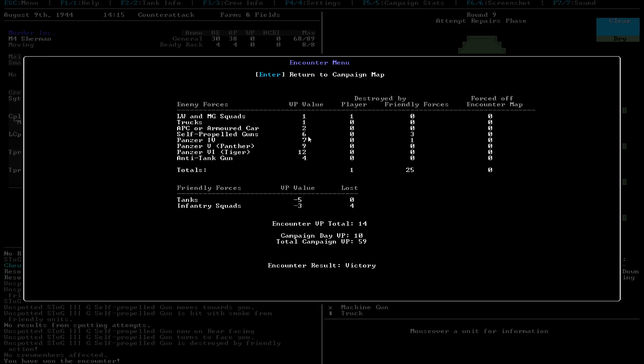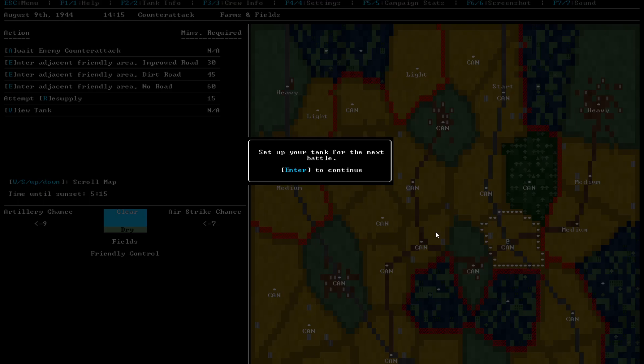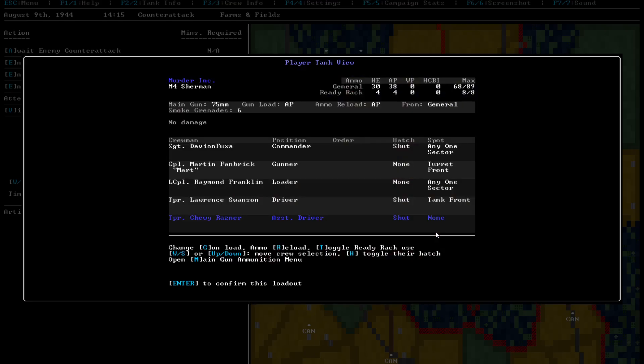That's a lot of self-propelled guns that got killed by the way. That's a lot of victory points for us as well. So that's nice. Alright, we got one victory point for defending the area. We set up our tank for the next battle. We're actually pretty good for where our setup is right now, so that's fine. Let's leave it as is.